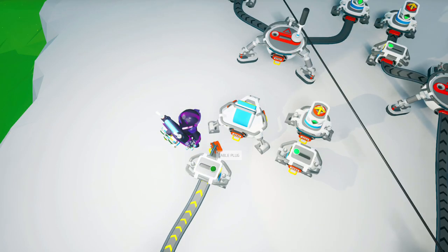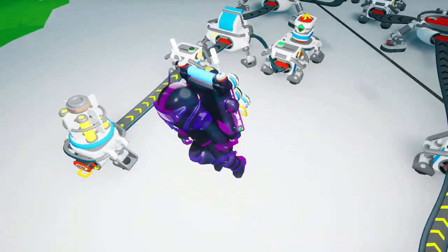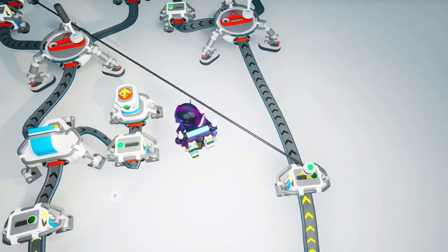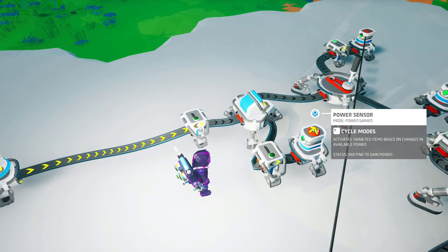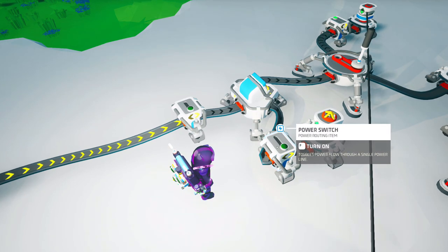And finally it's time to set up the reset. We're gonna need a power splitter to give power to this power sensor through a power switch.